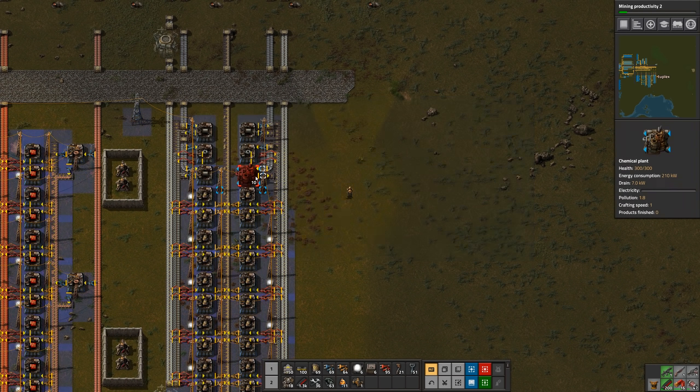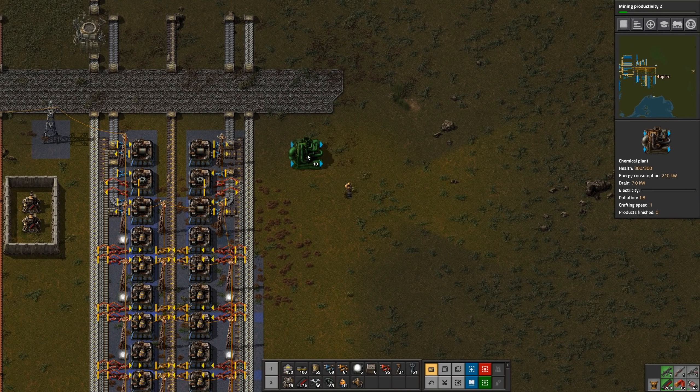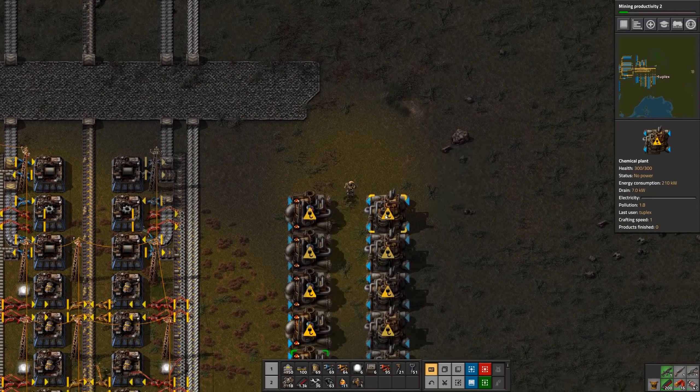I'll just get one stack. Let me check my cheat sheet - how much battery do I need? Two. It says I need two, so I'll do like six... let's do ten. The batteries just take iron plate, copper plate, and the acid. So these will all be batteries. I'll probably run these up on the bus too - well, we'll see where we need them first.